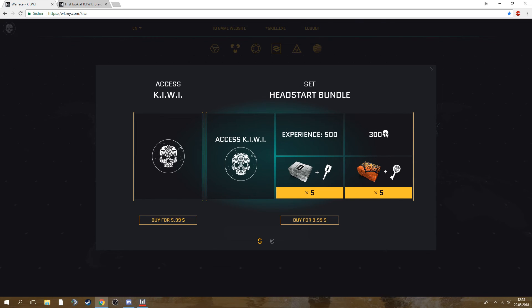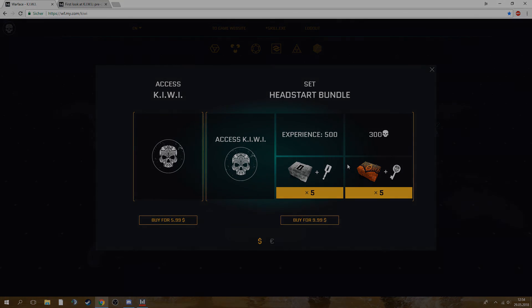That's it for this event. In my opinion it's really worth it to pre-order the Head Start Bundle since you get 300 battle points which are already worth about five dollars normally — last events they cost six dollars for 300. So just paying four dollars more you also get 500 experience points and 10 keys for boxes. That's pretty much worth it. I'll keep you up to date with new info about this global operation — I hope it will be good, see you in the next video!